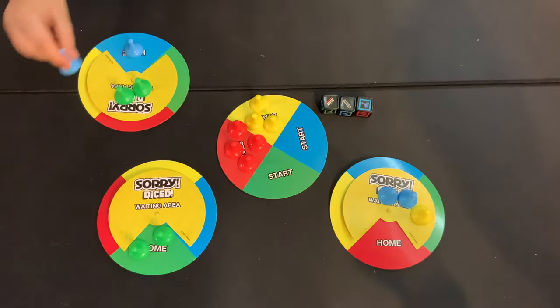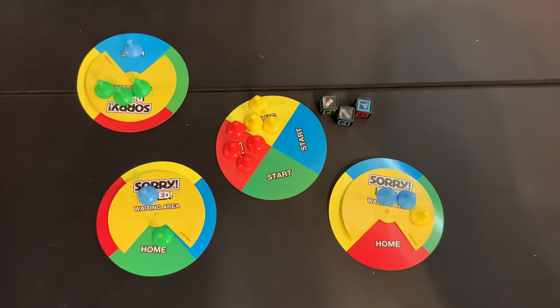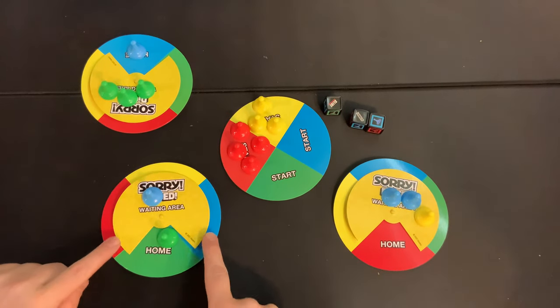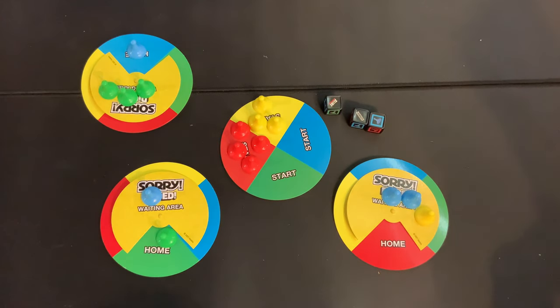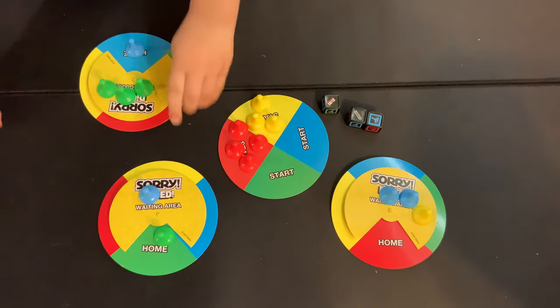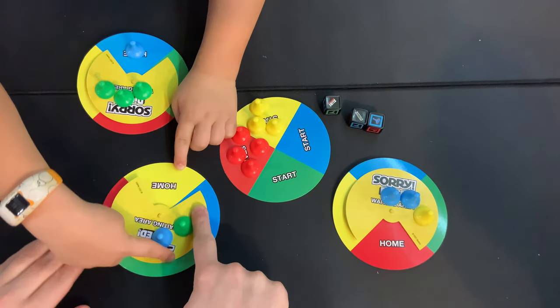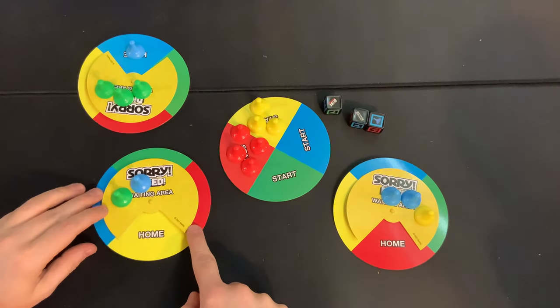You can only steal from the home with a Sorry, so use it to steal back a green. Now for the Slide: you can essentially change your color — or someone else's color — to whatever you want. Sean decides to make dad's color yellow, which means dad's green and blue pieces move to the waiting area and he has nothing in his home. That's a major setback!